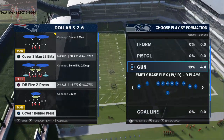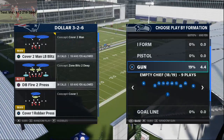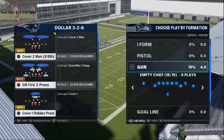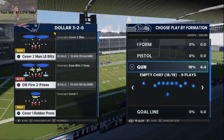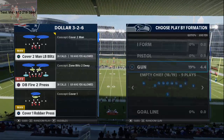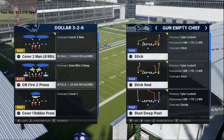I wanted to talk about Gun Empty Chief specifically — this is in the Kansas City Chiefs playbook, but you don't have to use that specific playbook. If you go to your packages, you can do a lot of different things with this formation. What I want to focus on for today's video is the play Stick out of this Gun Empty Chief.